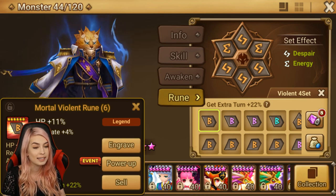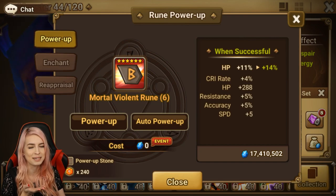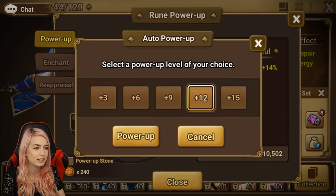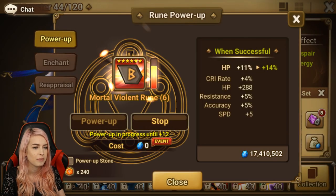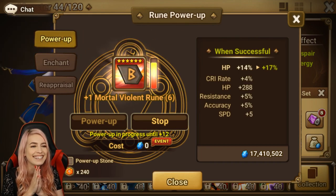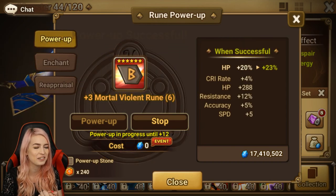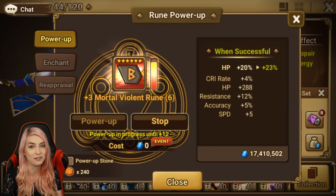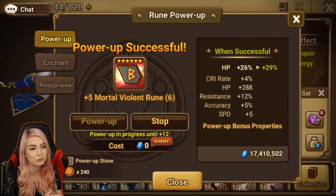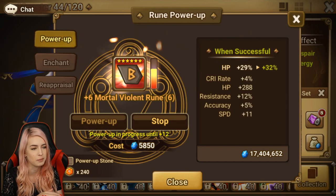So this one is one that I actually crafted — pretty good rune, potentially. It could also potentially be a really horrible rune. We're going to go straight to plus 12 and hope it goes into speed. Is that too much to hope for? You could also cry with me when it goes into things I don't want, like so far resistive. Not the worst though — it is an HP rune, so it's obviously going to be on a support unit. We got one into speed!